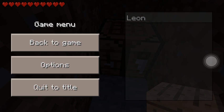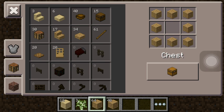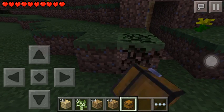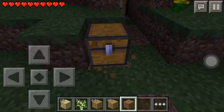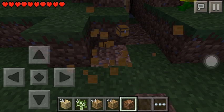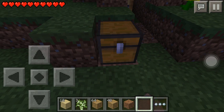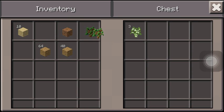Brightness doesn't really help much on Pocket Edition as you can probably tell. Let's create a chest — it's in the top right-hand corner — because we are going to be running out of storage space soon. It's basically the same thing as the crafting table: click on the ground, then click the chest to open it. We don't need these seedlings, let's get rid of the birch.